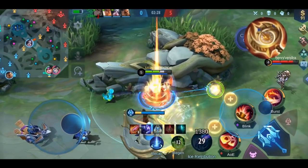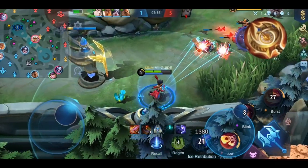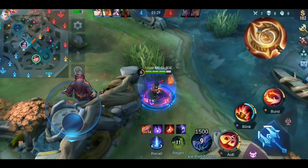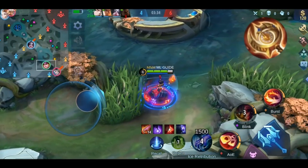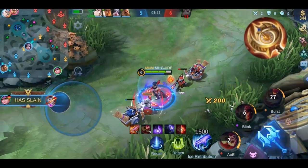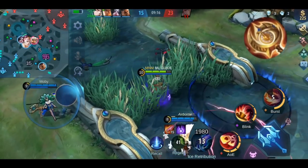On which hero should you build Clock of Destiny? You can build it on all mages who don't have another more important core item. Heroes you maybe shouldn't build it on are those who need cooldown reduction items, like Cyclops or Harith for example. Otherwise you can build it on most heroes. I would advise building it as your first core item so you can benefit from the passive bonus much longer in the game. Taking the item's cost into account, it's the best magic item at full stacks from pure stats.